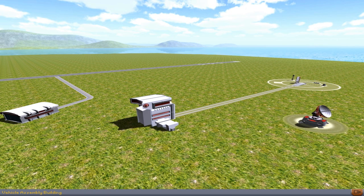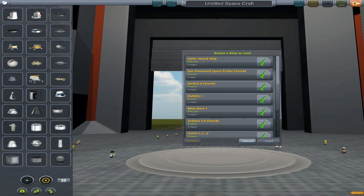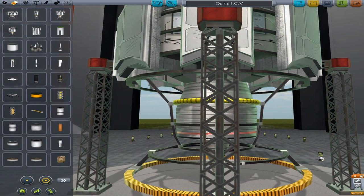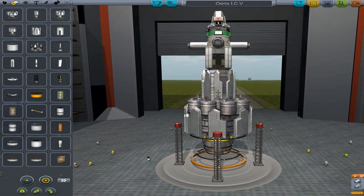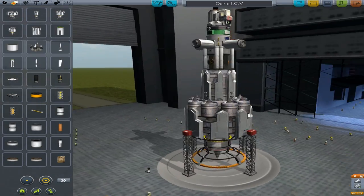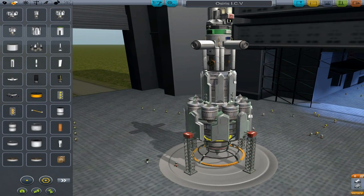Today we're going to start constructing some next generation equipment — the Osiris ICV. We've gone for as minimum bare bones as we can here because we're going to be docking quite a lot to this, so the part count is going to be quite high. But this is Osiris — it's a man ship, yeah, look at that beastie engine.